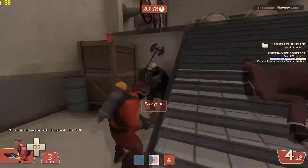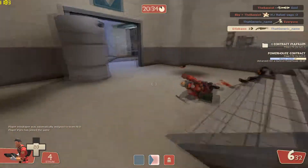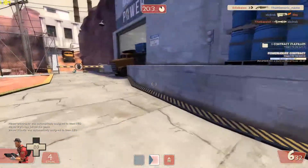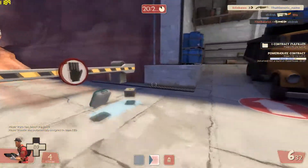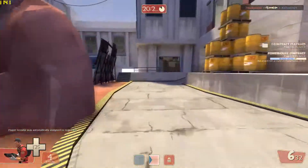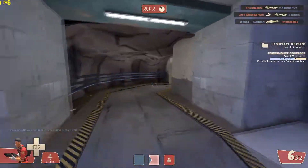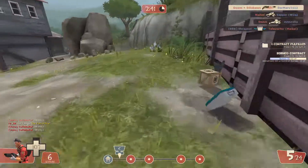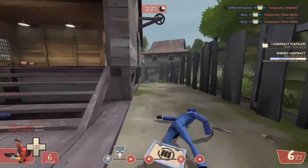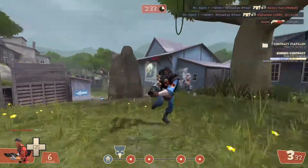Fast projectile weapons would be weapons like the Loch-n-Load, the Crusader's Crossbow, and the Direct Hit. While you could kind of see these weapons coming, they're harder to dodge but they don't do much splash damage — or no splash damage at all for some. For these weapons you want to try getting close to your opponent and get on their side. Only a lucky flick shot will be able to save them in those situations.